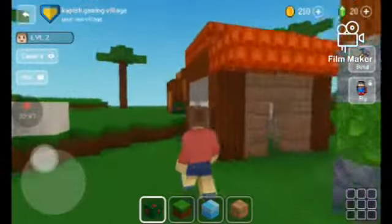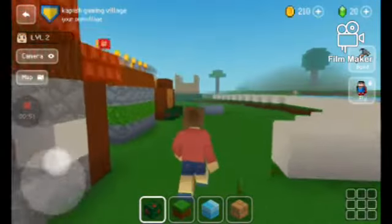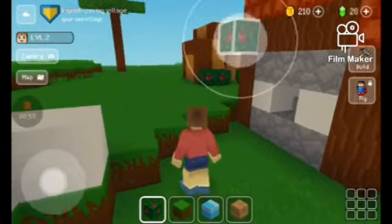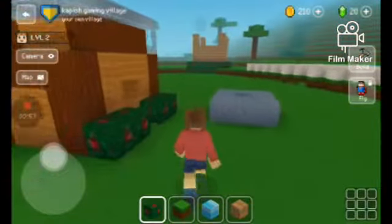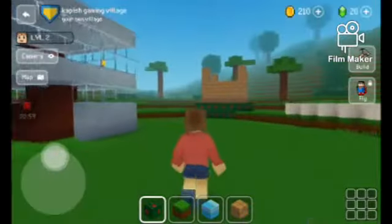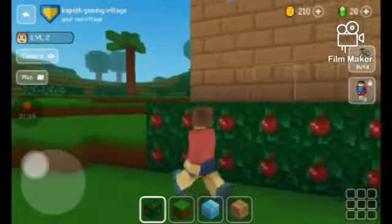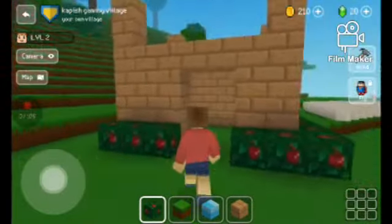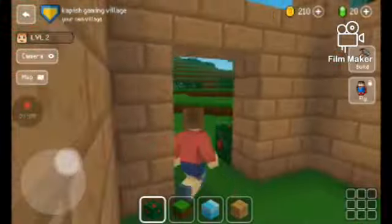It is a workshop, and this is a house and this is a house. Now let's go to the other side to see the castle and how it looks. I hope you enjoyed it — please like and subscribe. We have reached here. Here I have built a castle.